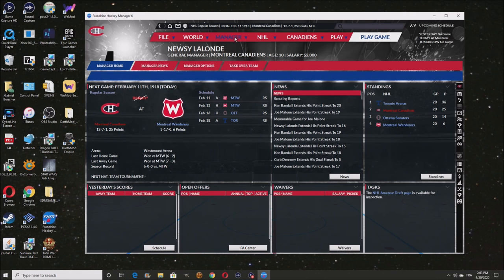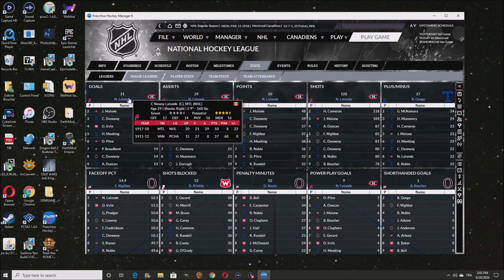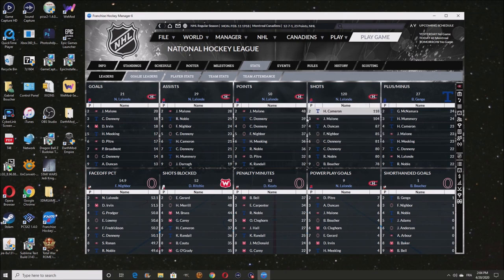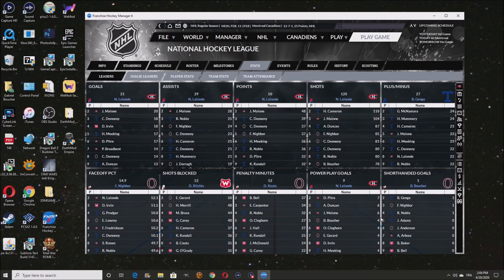It's going to be tough to beat them. I do want to see the stats — how are my players doing? Lalonde's got 21 goals in 20 games played, which is the record right now for the most goals in the history of the league. 20 goals for Joe Malone — people are scoring like crazy. Lalonde's got 50 points already. That's crazy — a lot of points in just 20 games.